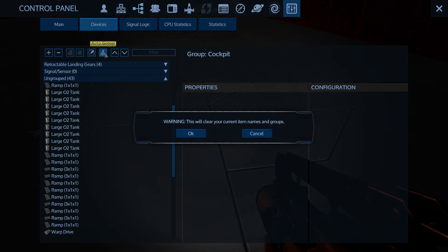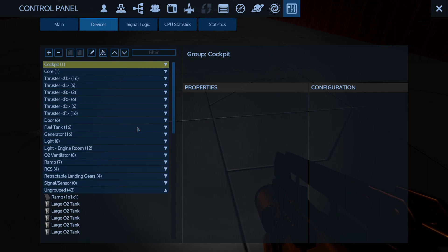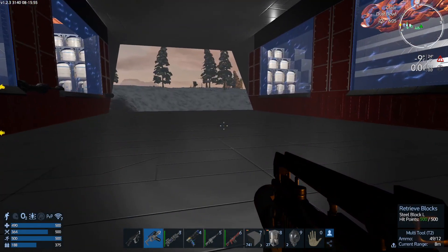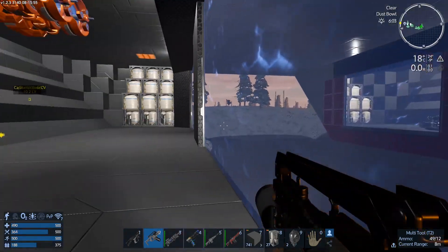Does autosort break the groups I already have? It clears current item names and groups. I just did a bunch of grouping though, so we're gonna have to do it the hard way - because this will go away. By the end of the episode we'll figure out which way we're gonna go.